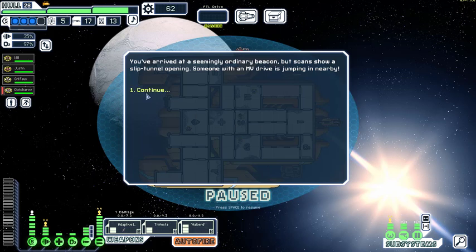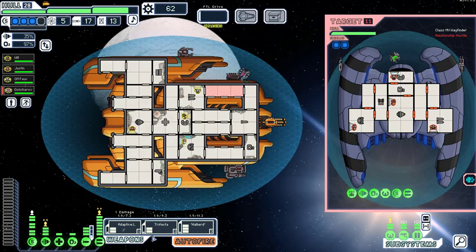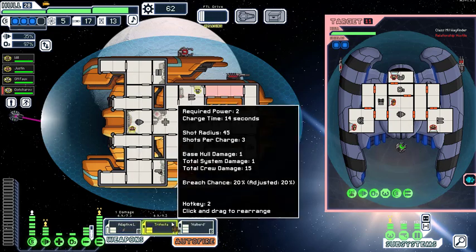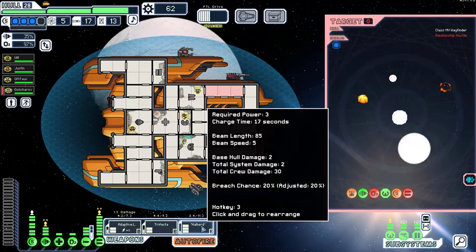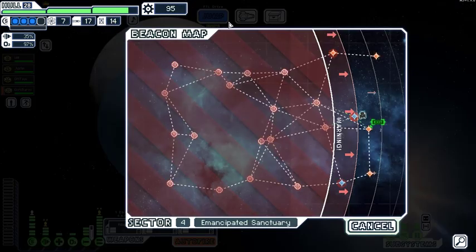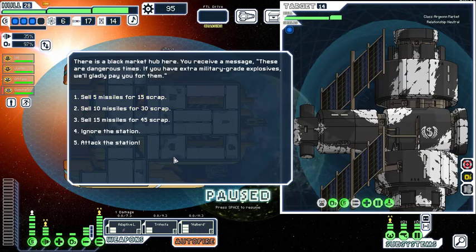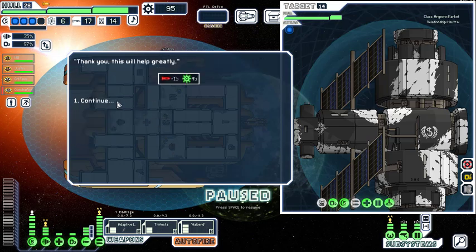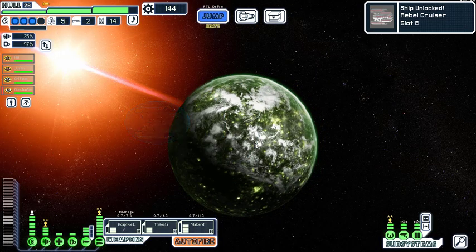That Halberd is really damn good. We need to get a drone bay, trust me. They want some missiles — sell them 15, we're not using missiles. We can go to the Kleptocracy Nebula and we've unlocked the rebel cruiser slot V — hell yeah! Get that fuel. Pay the fee or fight our way through? Forget the fee — we have better weapons and more shields. 'Fire at will! Why did you shoot Ryker?' The Halberd skips one shield because it has two hull damage.